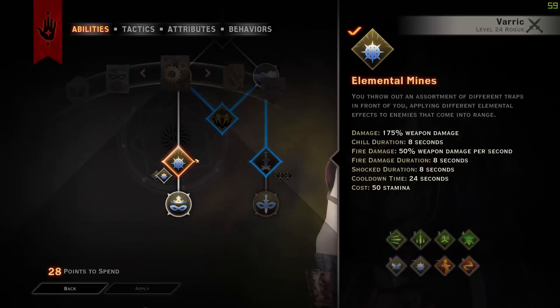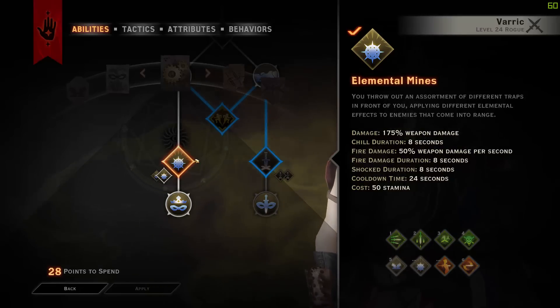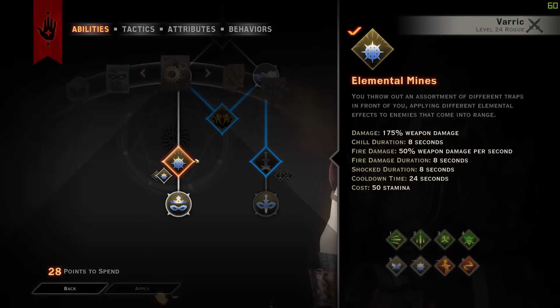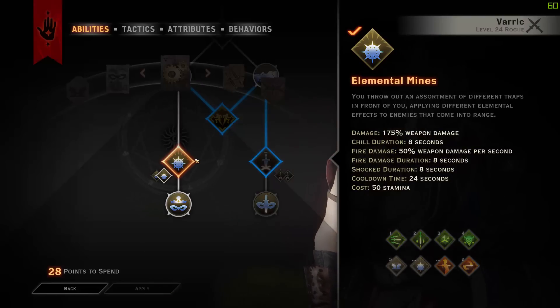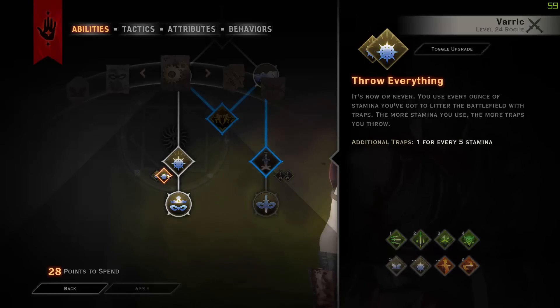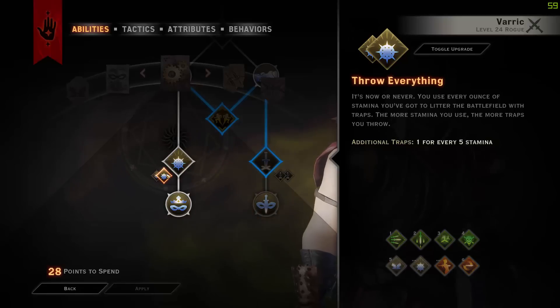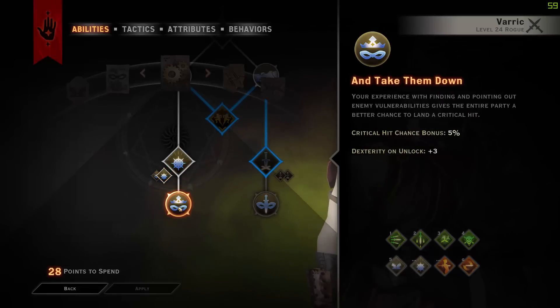Elemental Mines is another key ability in this build. Each mine will deal 175% weapon damage, but each effect gains a different bonus: a Frost Mine will chill the enemy for 8 seconds; a Fire mine will deal an extra 50% weapon damage per second for 8 seconds; and a Lightning mine will shock them for 8 seconds. The cooldown is 24 seconds and the cost is 50 stamina. You want to get the Throw Everything upgrade, which means for every 5 extra stamina, you will throw one more mine, which is incredible. Then take the upgrade that gives more crit, which is so much nicer.